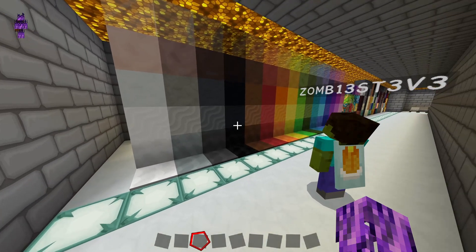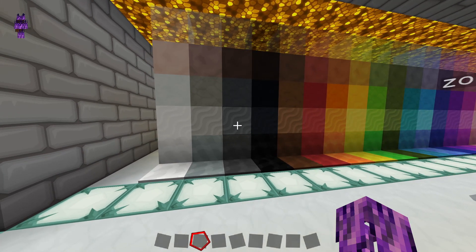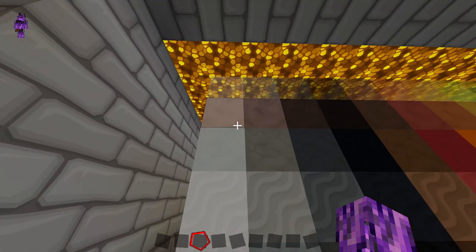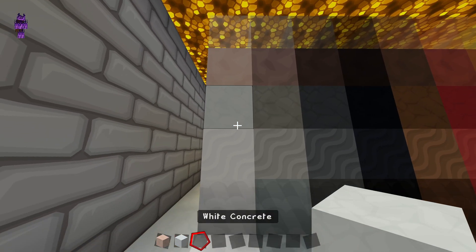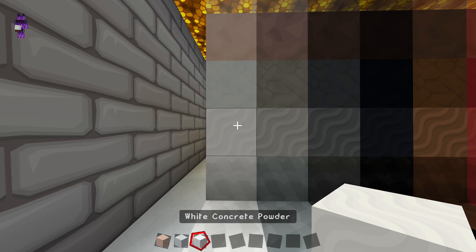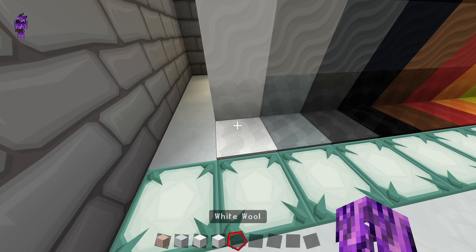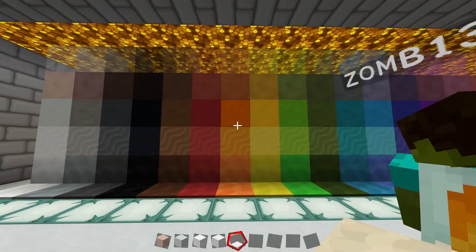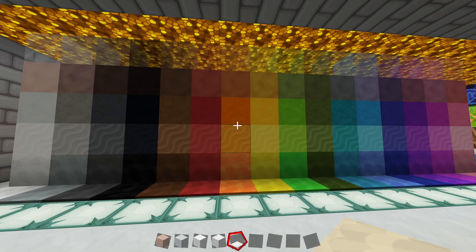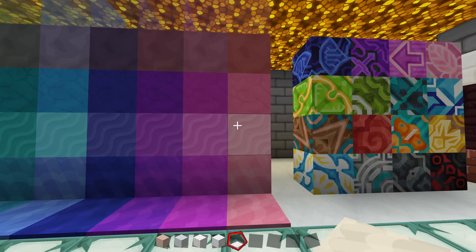We're going to keep moving here to all the different blocks that you can dye with colors. Up top we've got terracotta, below that is concrete, and then we have the concrete powder, which kind of looks like sand in this texture pack, which is kind of cool. And then you've got the wool and the carpet. Here's basically what all of those colors look like, starting from white going all the way down to pink.